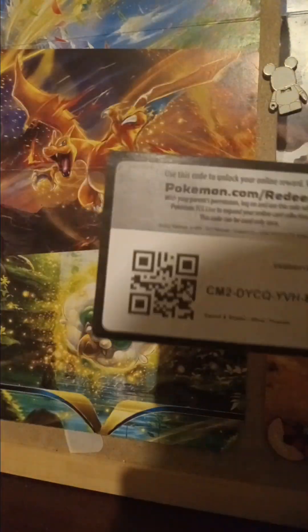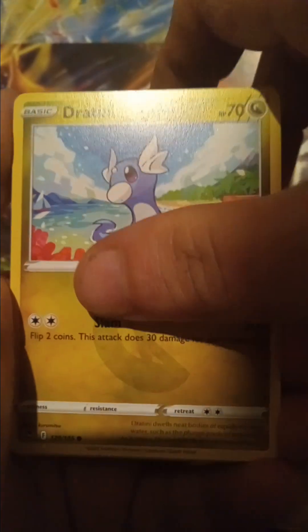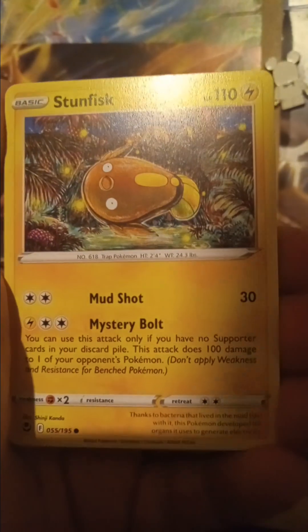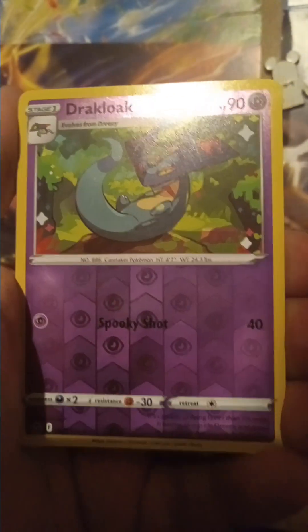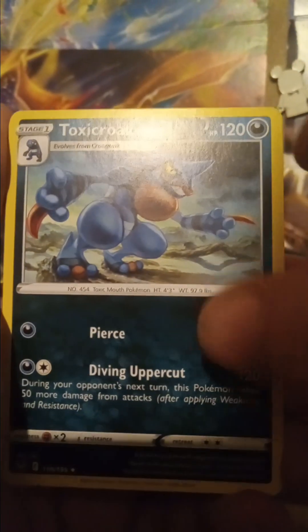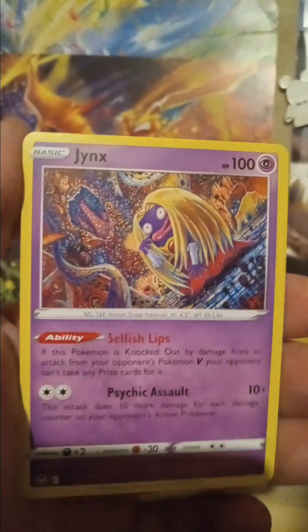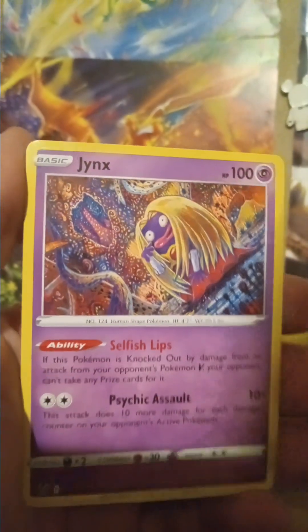Let's get through another pack. Fletchling, Chewtle, Clunk, Stunfisk, Togekiss — reverse Dark Clunk, Talonflame... I think that was the — ooh, Toxicroak! Jynx. Hey, I kinda dig that artwork though.